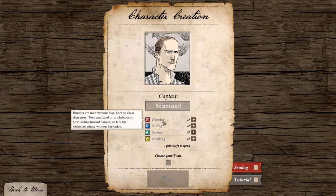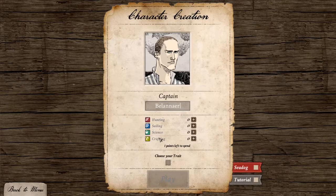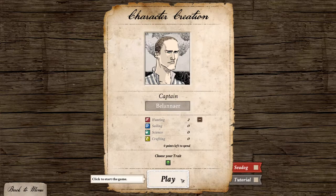Hunters are for combat purposes. Sailors make your sailing faster and are used for countering enemy attacks in combat. Scientists are basically your healers in combat. Crafters are mainly for crafting, making money, and also for rerolling dice in combat. We're going to be a hunter this time. You can also choose a trait — there are different traits you get at the beginning and also during the game. We'll be Smart to get an extra attribute for a bit more hunting.